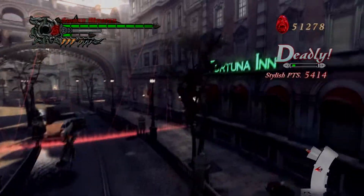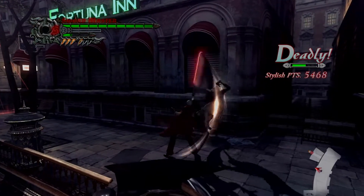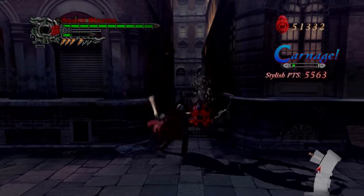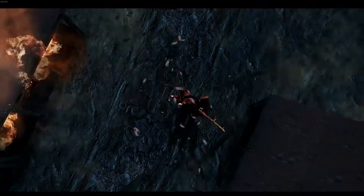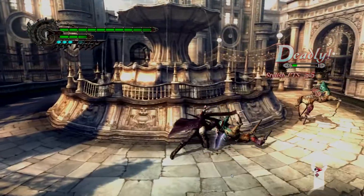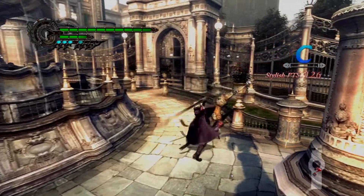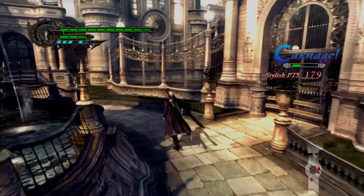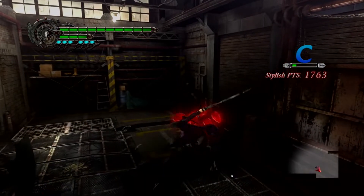Devil May Cry 4 is just insane. You can do insane stuff now, because not only is Dante fully upgraded to the breaking point — incredibly versatile with the ability to swap between his four styles on the fly with the push of a button — but now we also have Nero, an edgy kid with a demon arm, a sword, and a motorcycle rev. Nero isn't as versatile as Dante, but he's so fun to play because of his simplicity. This character only has two weapons and a devil arm, but in the end that's all he needs. This arm can brutalize literally anything, including boss fights.